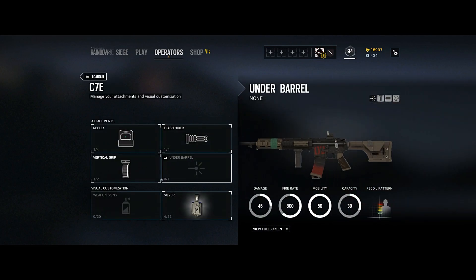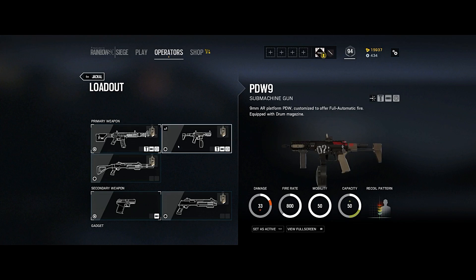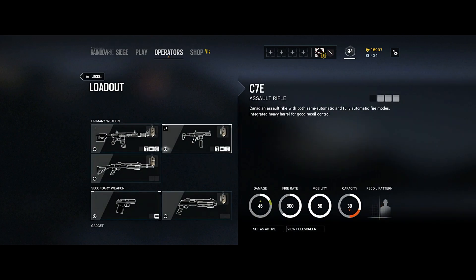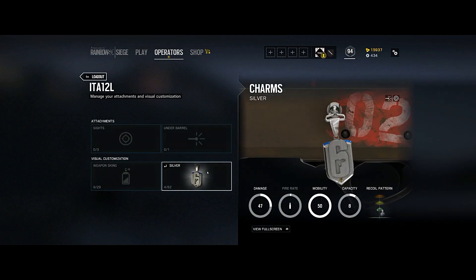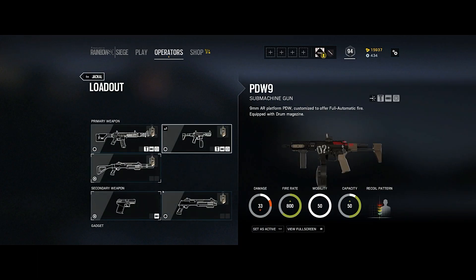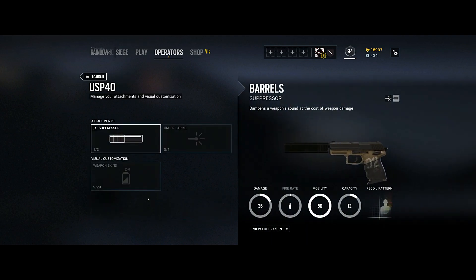You have to have the vertical grip. The second primary we're going to check out is the PDW9, a submachine gun with the flash hider. Capacity is massive at 50, rate of fire 800, damage a little bit low at 33 — I bet this thing's going to be super controllable on recoil. Third primary is the shotgun, the ITA 12L.